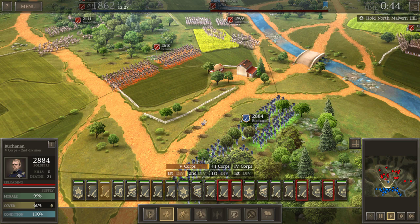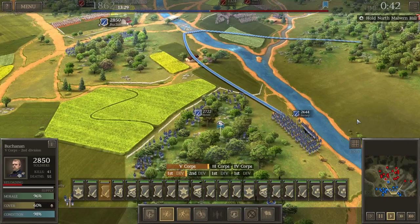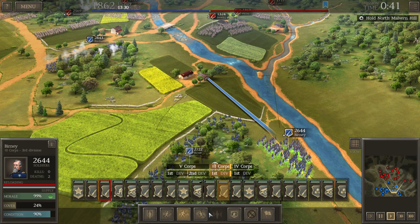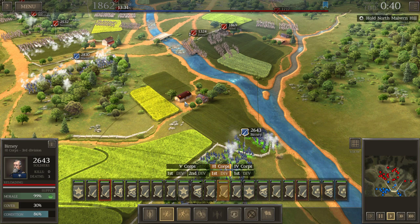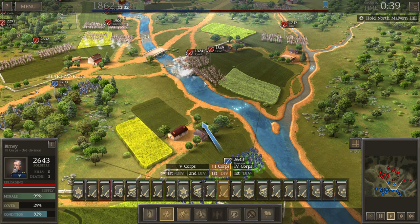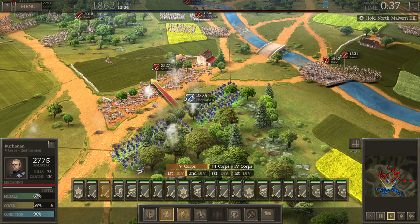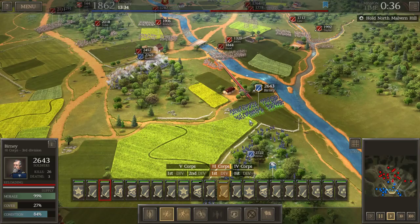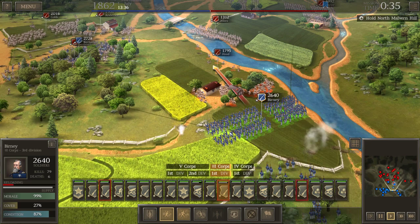We've got that defensive bonus but in terms of manpower they're probably going to overrun us — we can retreat with Buchanan whenever we feel like it. However, with that group coming up — Jones and others — we better do something. I'll double-quick Bernie over to Buchanan's location and try to fire on Jones as he's trying to cross. The confederates have a charge bonus so they could definitely break through here. We've got Hood coming through as well — let's hope our boys can hold out.